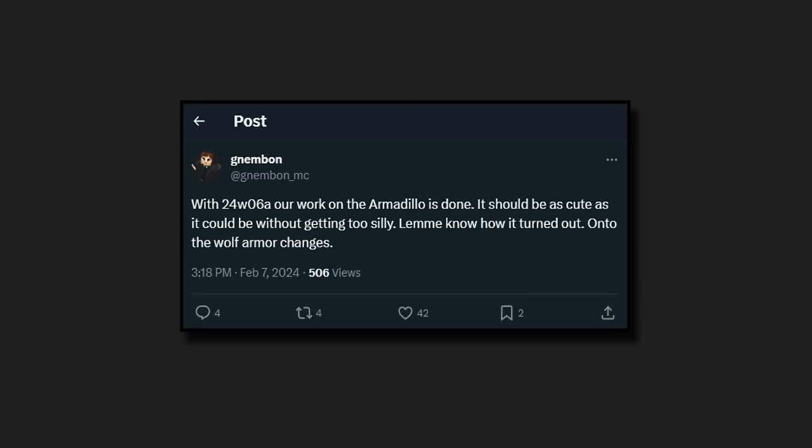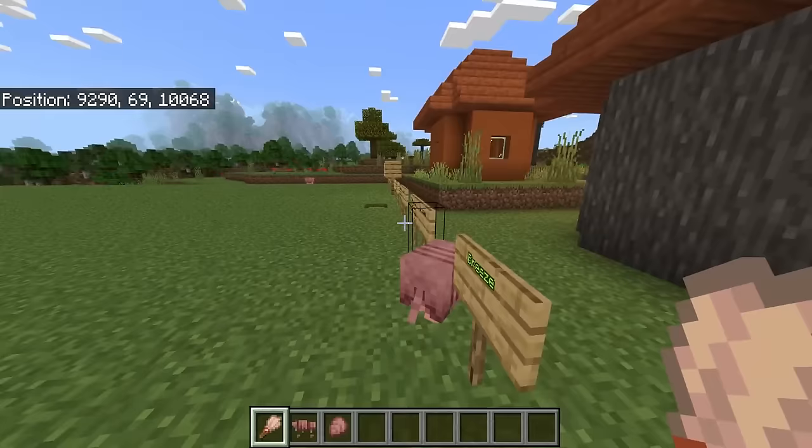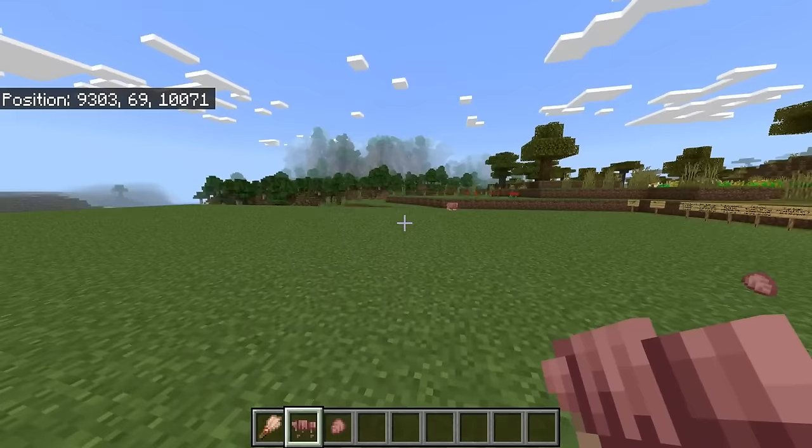That's sad because I was hoping for a different colored variation option. Personally, I'm not too disappointed. I think what the armadillo does and what it can offer is absolutely perfect. It offers armadillo scutes, which can then be crafted into wolf armor. It's now time for the developers to improve this feature — it protects your wolves.